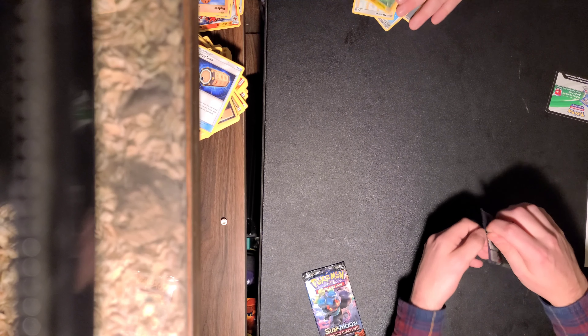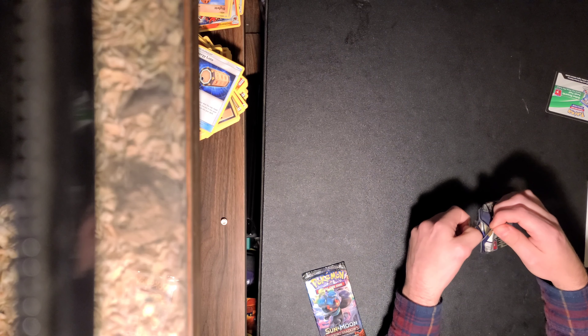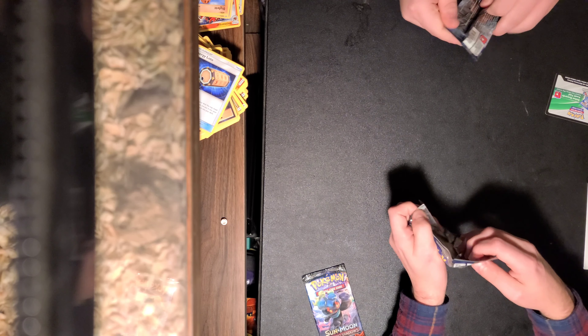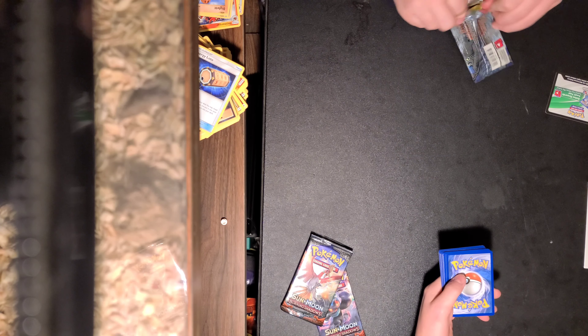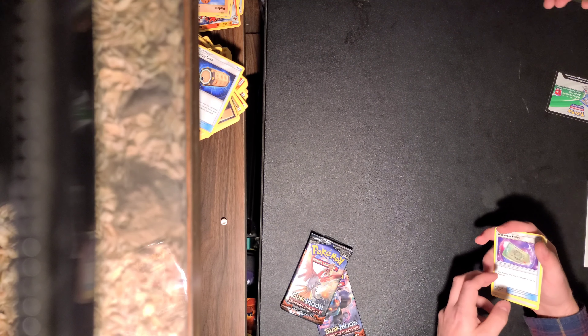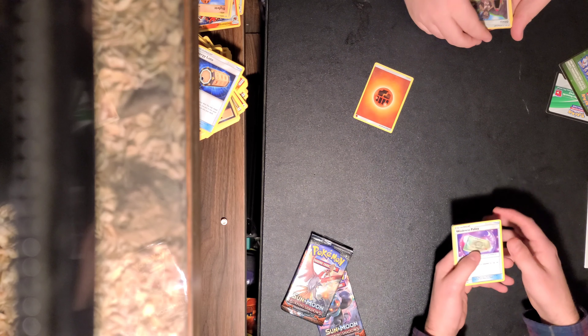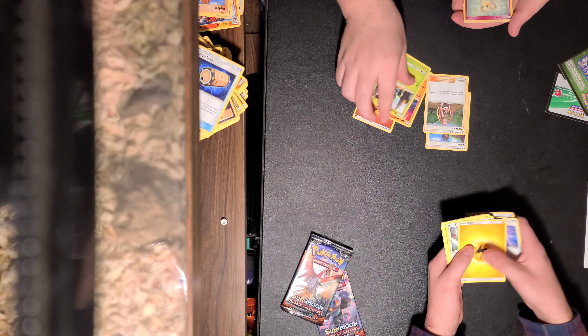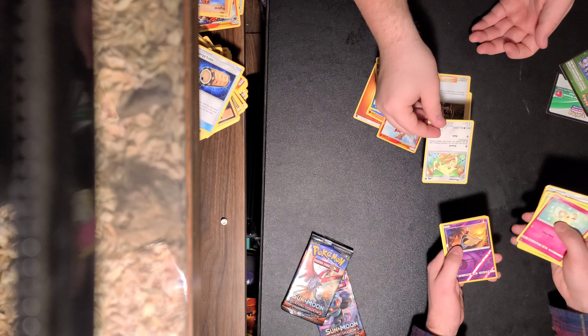Is that the secret rare? No. That might mean the rest of the packs in my box are terrible. I don't know how the proportions work on these ones. What are you opening now? Sun and Moon Burning Shadows. Hopefully my rares weren't messed up — they were still in the back like they were supposed to be. This is the same four to the front. Green. Olivia's a good card. Comfey is a good card. Oh, there's your Turtonator. In Persian — regular rare.